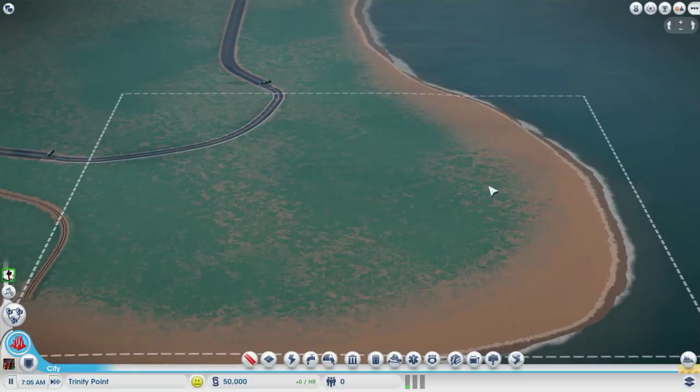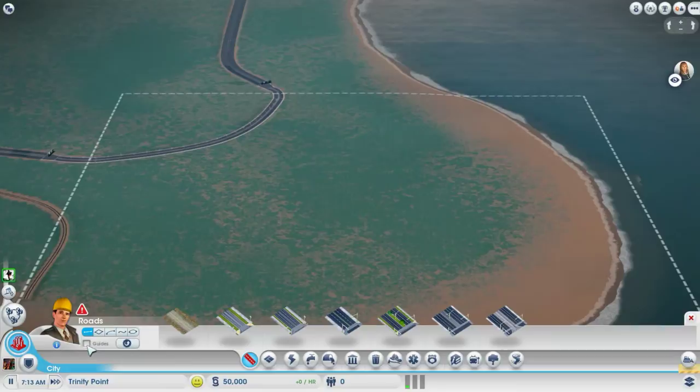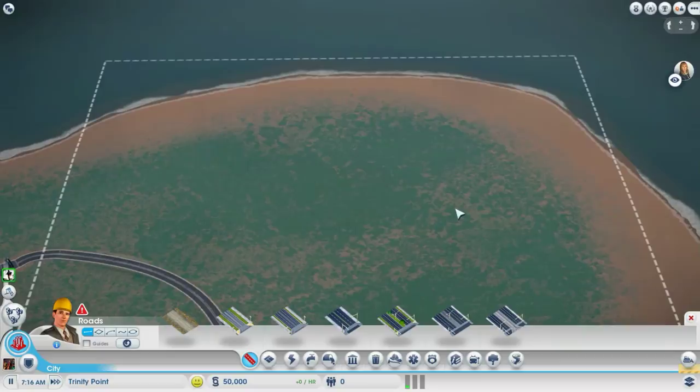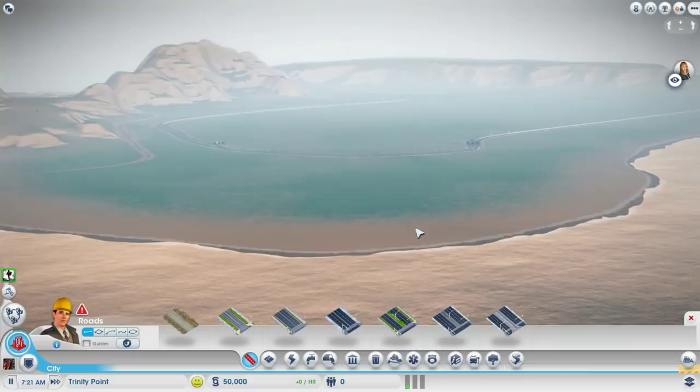Today we have Max with us and he's going to help guide me to build a city with an amusement park, which will be quite fun. Since we have a beautiful shoreline, we'll try to line up the amusement park with the shoreline and have a nice little view when it's done.